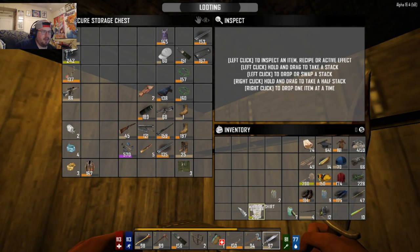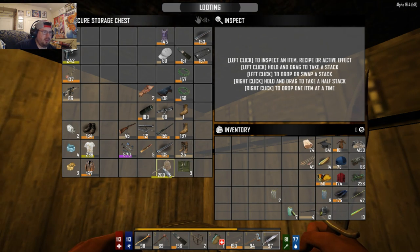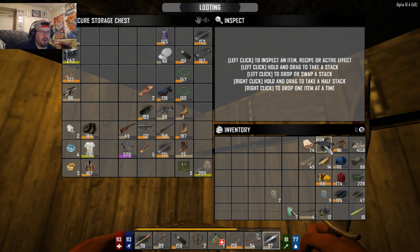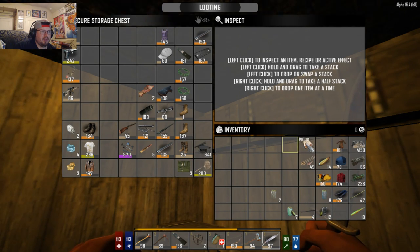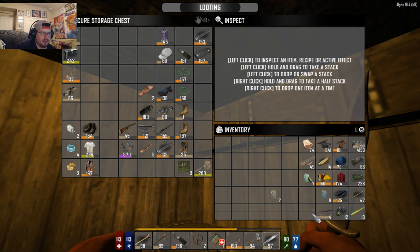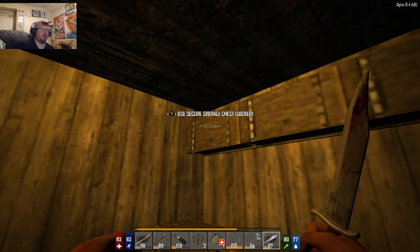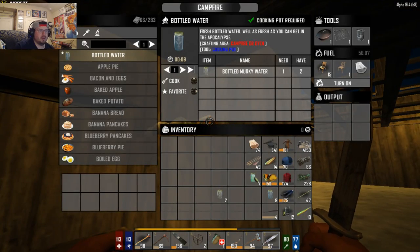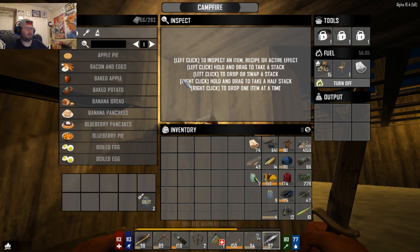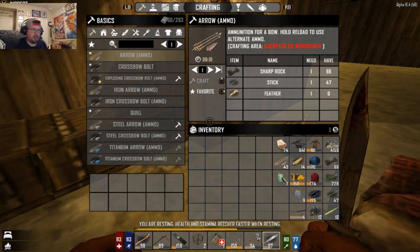I need to reorganize off-camera because I have a lot of stuff I just don't have room for right now. We don't need to upgrade anything right now. We do need metal on us to repair things. Murky water needs to be boiled. Let's go ahead and just wear the miner's helmet right now.